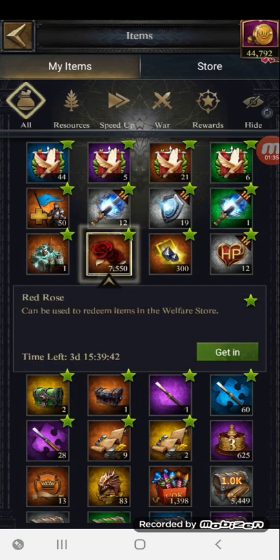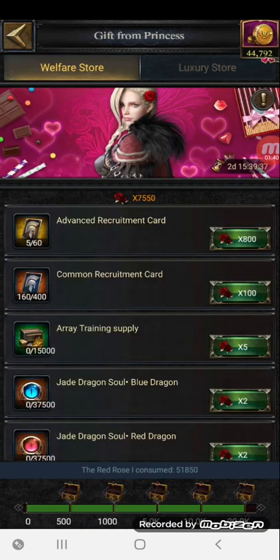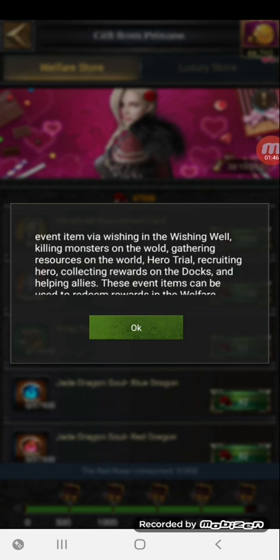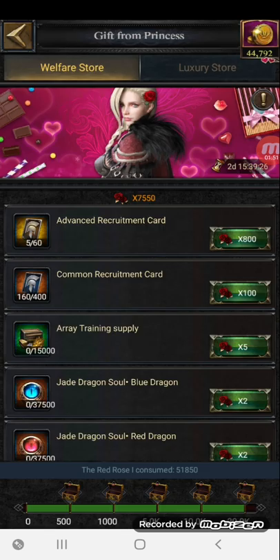The way behind that is very simple. There is an event on at the moment where you can hit monsters, generally be active in your castle, and complete certain tasks. If you want to know what they are, there's a little information button in the top right-hand corner — hitting monsters, farming, et cetera.